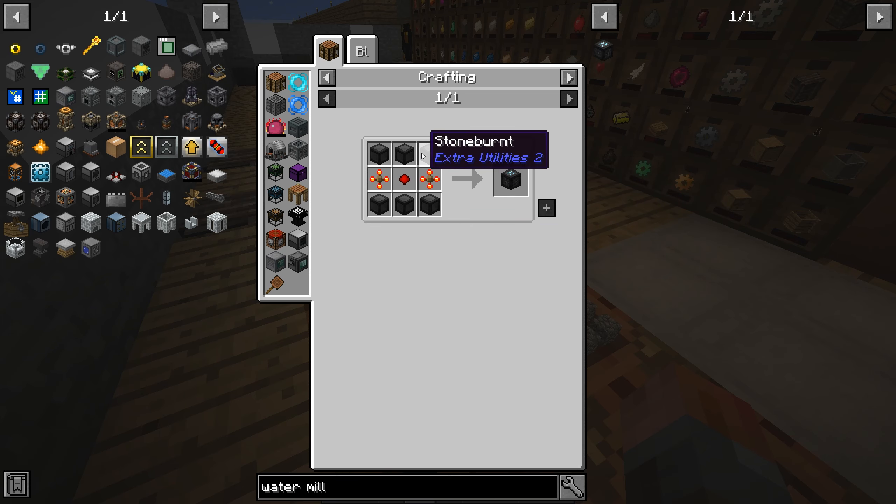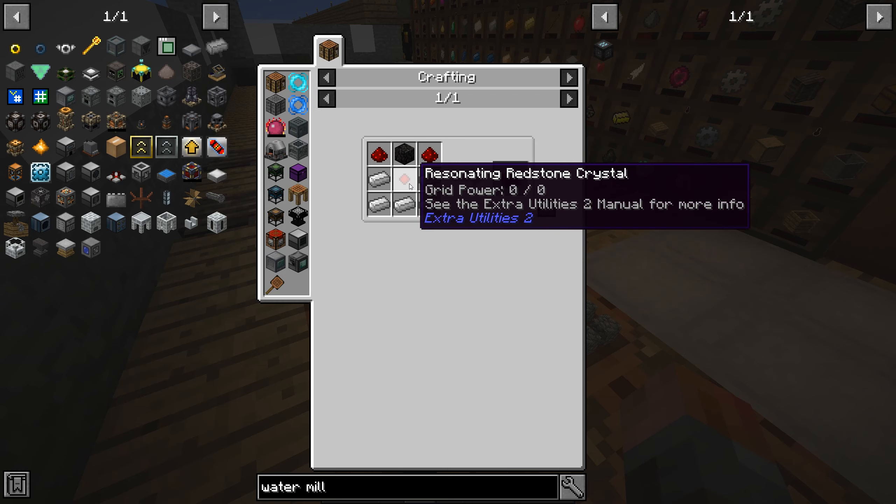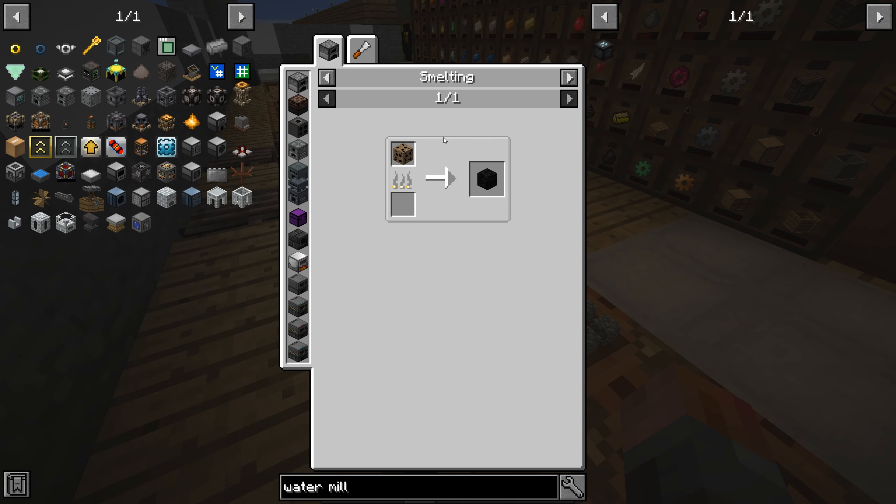That needs a resonating redstone mill and stone burnt, which you can get from a resonator. So we need to make a resonator, which means I need to make some of these anyway, so I may as well. Everything else seems to be straightforward.